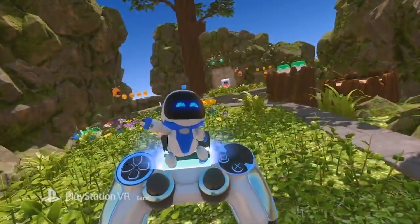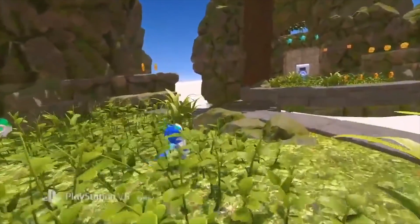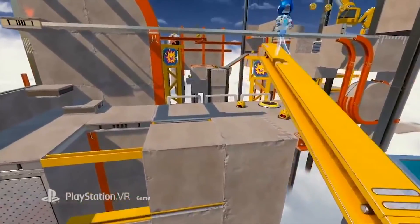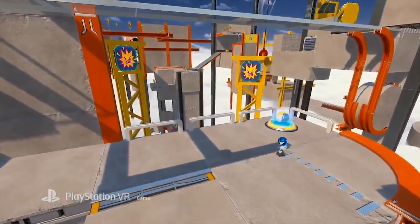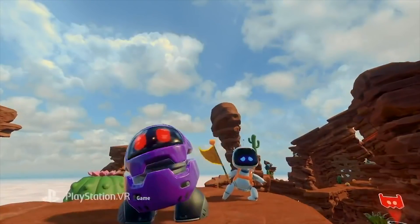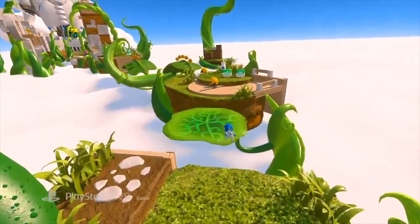It's called Astro Bot Rescue Mission, and it stars Sony's little lovable VR mascots — the playroom robot mascots. You play a little Astro Bot who has to go on a mission to rescue a bunch of his comrades who have been scattered across the galaxy. You go from world to world and level to level. It's a platforming action-adventure game.